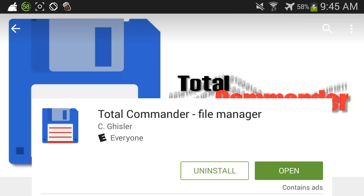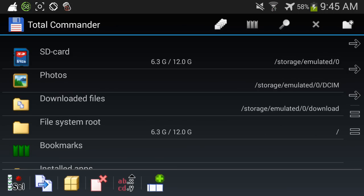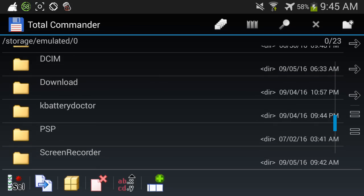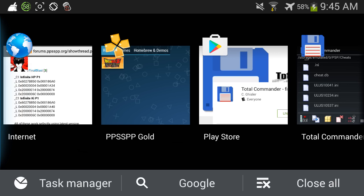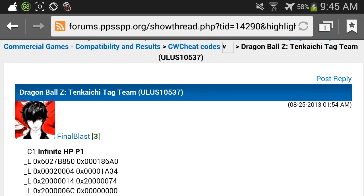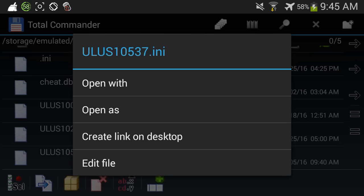Go back and open up Total Commander File Manager. Go into your SD card, scroll down and find the folder that says PSP, then click on Cheats. Remember how I said to remember that number ULUS-10537? Right here it is — ULUS-10537. Click on it and click on Edit the File.